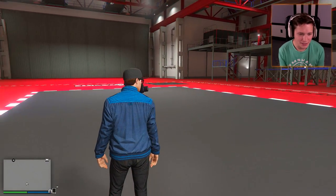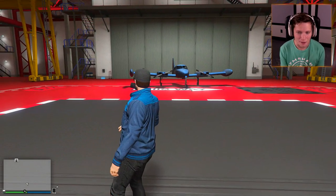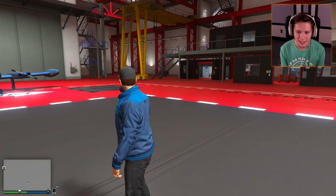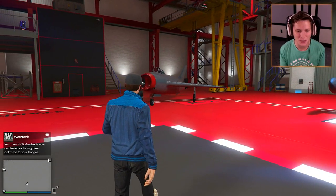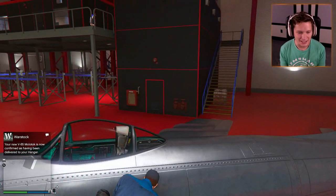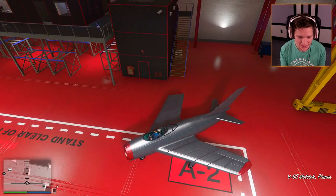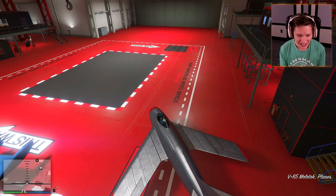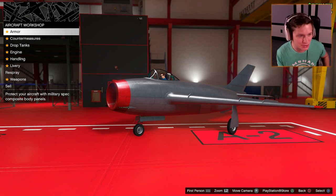Sounds good to me. All we've got to do is wait until this thing is delivered and we're going to have a brand new shiny aircraft in here. Here she is — our newest addition. Let's hop in and get it customized. Look at the size of this cockpit, it's so tiny. There's no way I would fit in that thing. I wonder what the leg room's like.